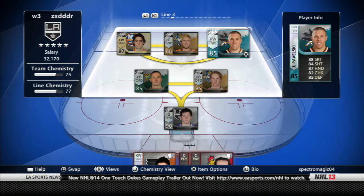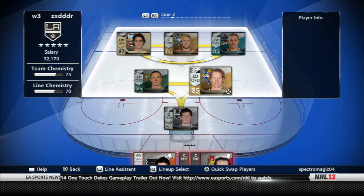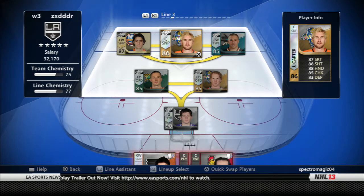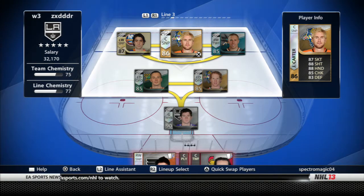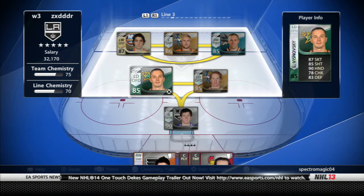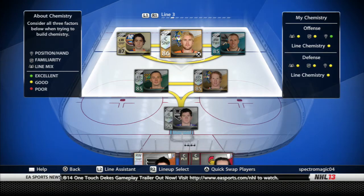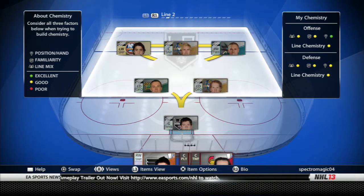This line could probably get it done. I haven't really played that many online games recently — probably in two weeks mostly just online play. So I really don't know how my team stacks up against other teams. Third line I've got Moulson Star of the Week, Jeff Carter, and Pavelski.